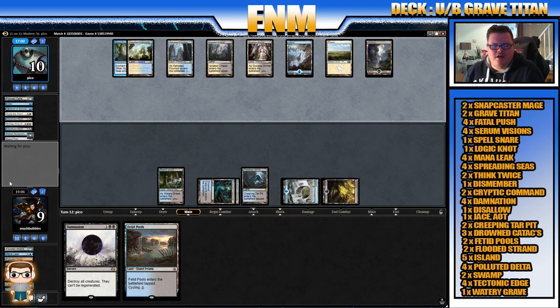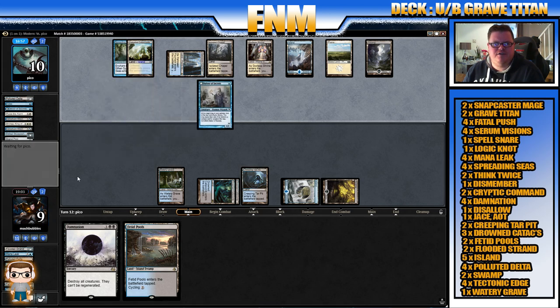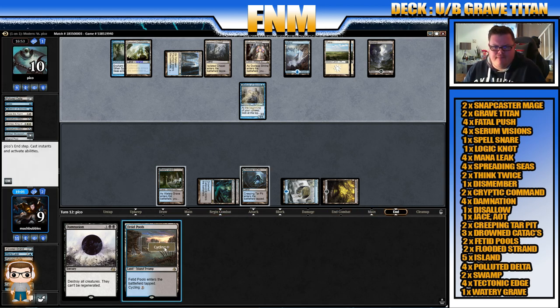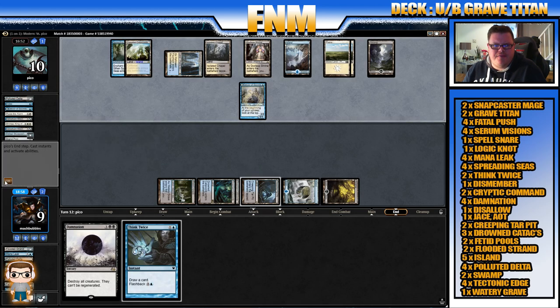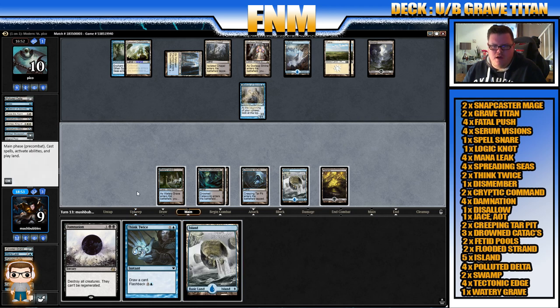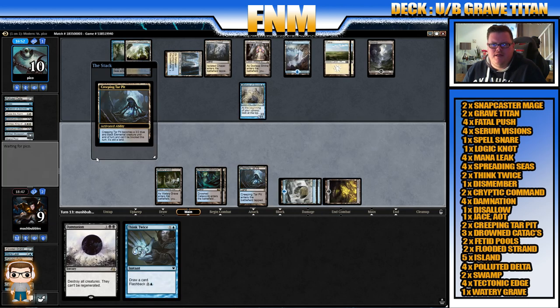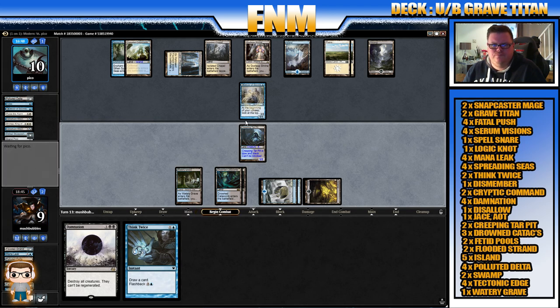We can cycle Fetid Pools to draw another card. Delver of Secrets — okay. Did opponent hold anything else back? No — still one card in hand. Cycle our next Fetid Pools, draw a card — we get Think Twice, which is okay. Island. Let's attack with this first — attack here, get our opponent to seven. Potentially seven, of course.